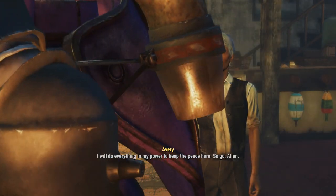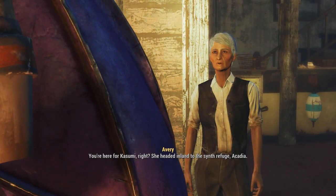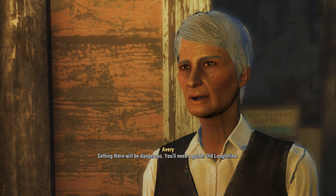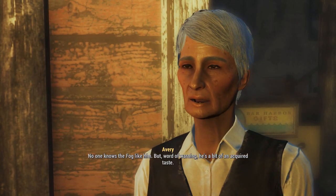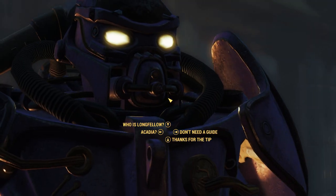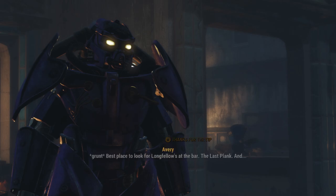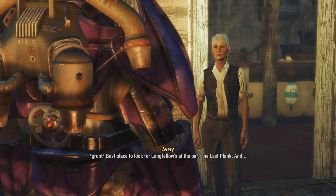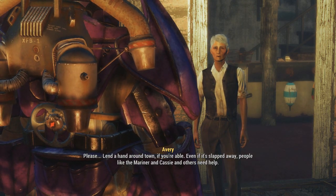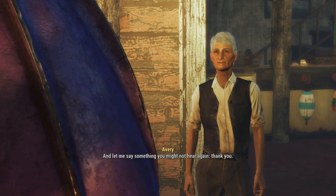Avery: The mainlander sees the synth in all this. I will do everything in my power to keep the peace here. So go, Alan. Sorry for all that. You're here for Kasumi, right? She headed inland to the synth refuge — Acadia. Getting there will be dangerous; you'll need a guide. Old Longfellow — no one knows the fog like him. Word of warning though: he's a bit of an acquired taste. Player: What can you tell me about Acadia? Avery: Ask Longfellow — he's the only one who's been there. Best place to look for Longfellow is at the bar, The Last Plank. And please, lend a hand around town if you're able — even if it's slapped away. People like the Mariner and Cassie and others need help. And let me say something you might not hear again: thank you.